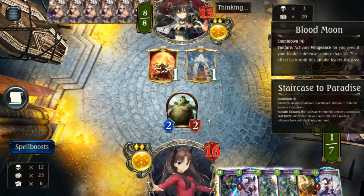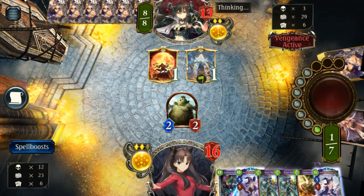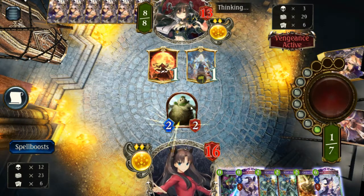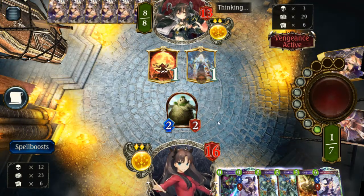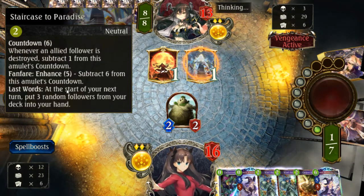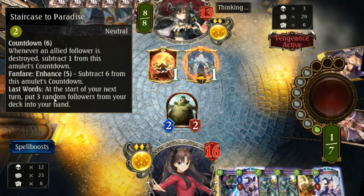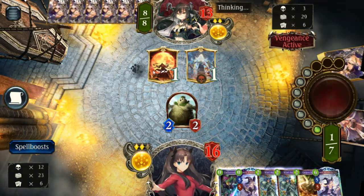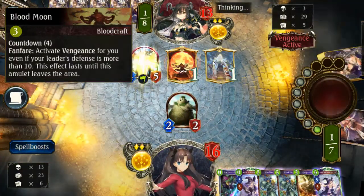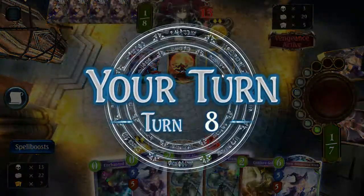Runecraft also has stuff with Earth Rites, which are these kind of amulet things. These are not followers — we call them followers here — they drop on the board and have effects. This one is a countdown amulet, so in six turns, or if it fulfills the conditions, it will destroy itself and trigger an effect. Same here but not quite — this one gets an effect while it's in play, and this one gets its effect when it leaves.